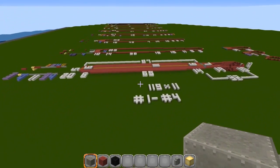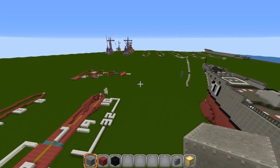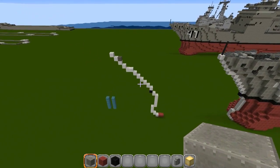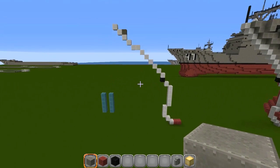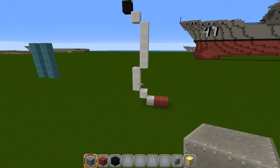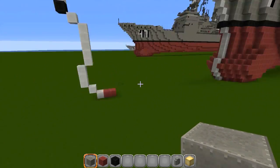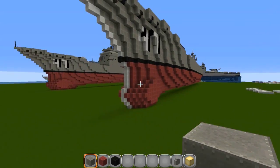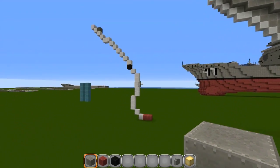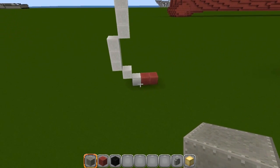We're going to show you the first layer — layers one through four. First, let's show how far underwater it is: you're going to go down 11 spots underwater. Start at the bottom with three blocks. I suggest putting white blocks here as reference points to line up each layer. Then when you're done you can switch back to your red and light gray.